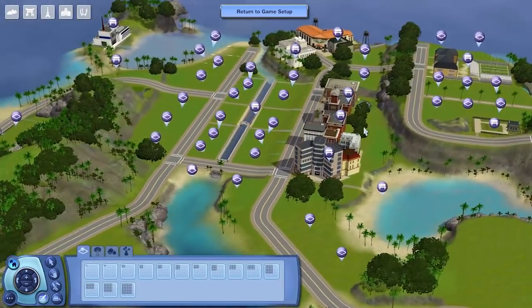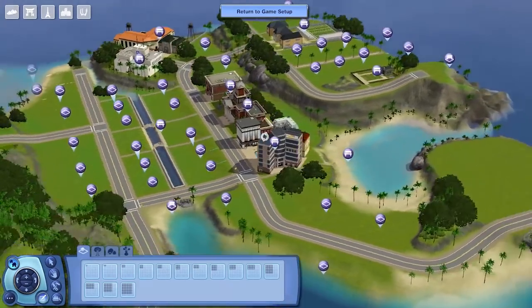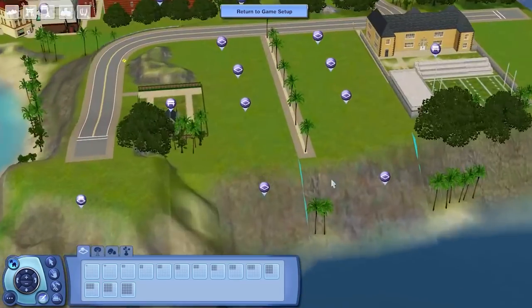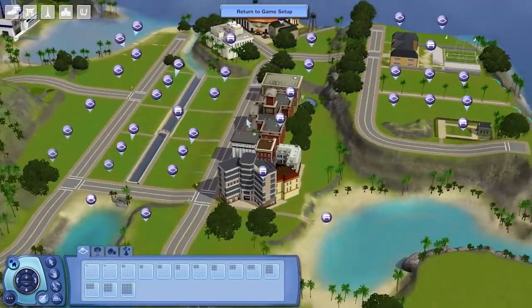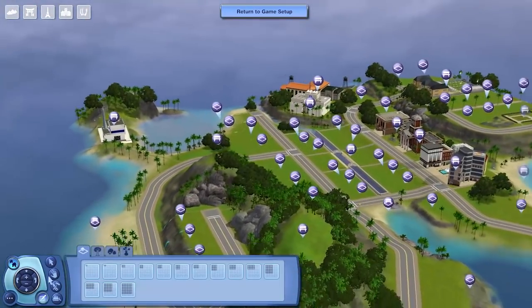It has all the rabbit holes you need, so all the base game rabbit holes. This is a base game world, at least as far as I'm aware, unless any of you have any problems and you only have base game — let me know. The whole point of releasing the world now is so you guys can test it and I can fix issues if they happen to be there. Now there are some issues like this that you'll see, and that's called lot tearing — I am aware of that, but it is not game breaking and you can only see it when you're zoomed out.